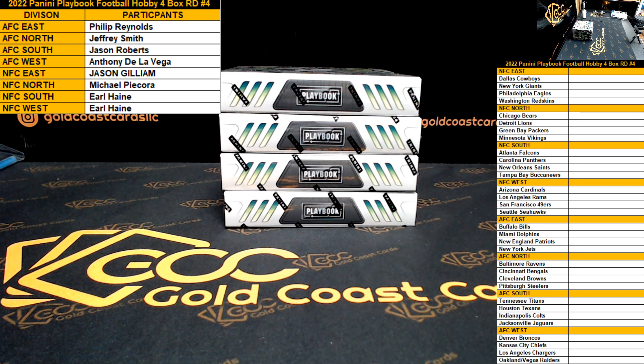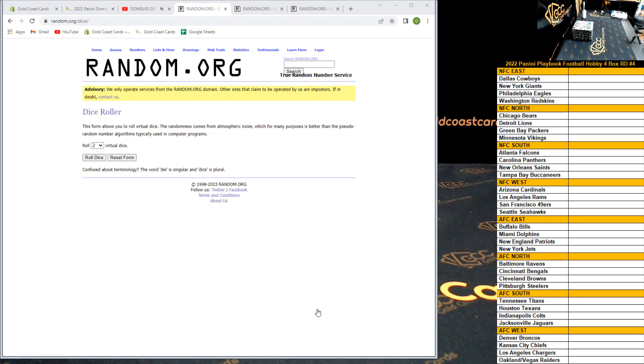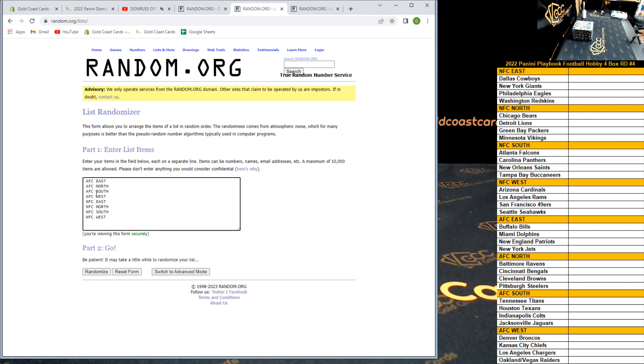What is going on everybody — just filled our 2022 Panini Playbook football hobby four-box random division break number four. These are the final four boxes from the case. Let me go ahead and pop the randomizer. We'll see how many times we're going to randomize and who gets what division. I'm going to roll the dice — whenever two numbers come up, that's the amount of times we're going to randomize both lists.